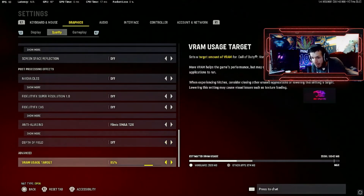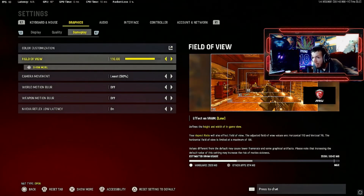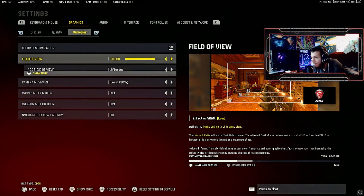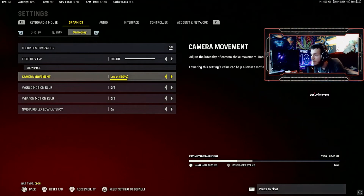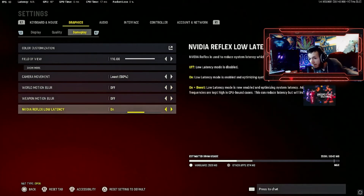Depth of field off. Viewer sharpness I left mine at 85% — there's no need to really change it unless you have problems. I'm running my FOV at 110. Camera movement — you want this at least at 50%. When explosions happen and stuff it shakes your camera, so if you don't want that, drop it down. You have three options. Weapon blur and world blur off. NVIDIA Reflex: I'm just using On — because like I said it's not CPU intensive so no need to use On + Boost unless you're having issues.